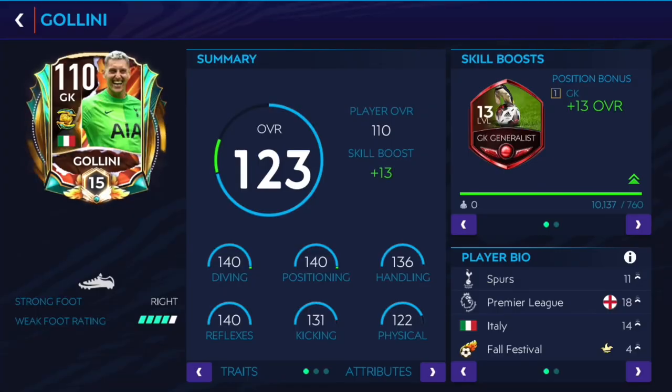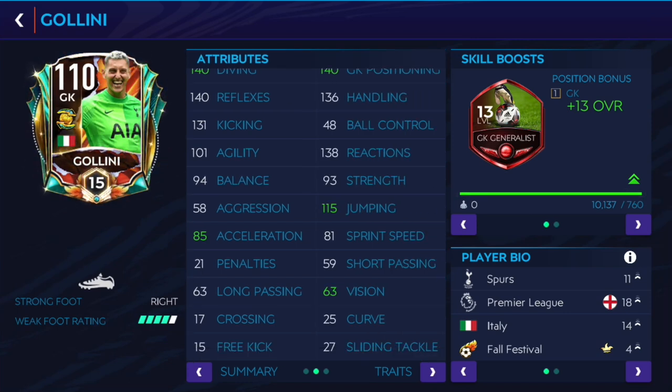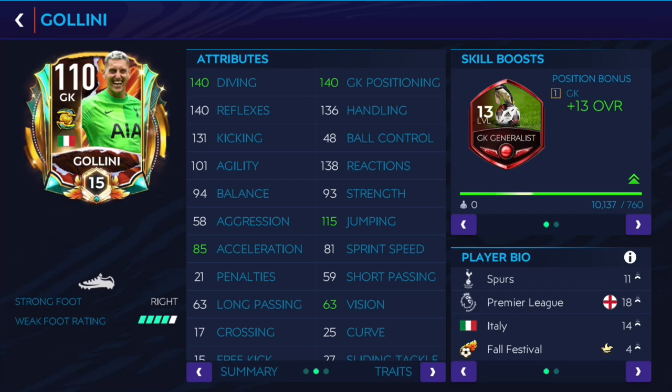Golini does have great goalkeeper stats: 140 diving, 140 positioning, 136 handling, 140 reflex, 121 kicking, 122 physical, plus a goalkeeper general skill boost. For a goalkeeper, those are pretty decent stats. He's 6 feet 4 tall as well, so he's pretty tall. He's an Italian from the Premier League at Spurs, and I don't think he'll be a first choice goalkeeper in real life ahead of Hugo Lloris, but we'll see.